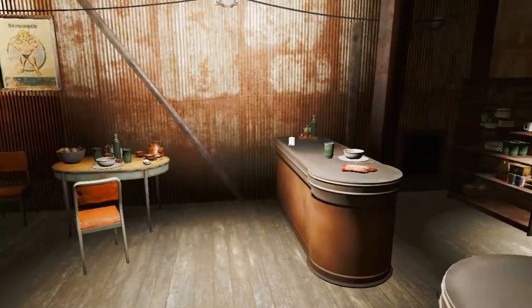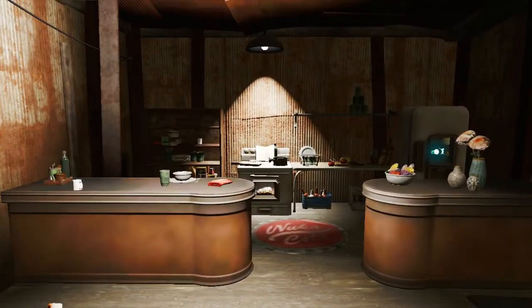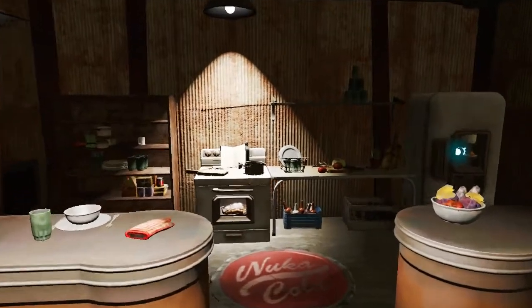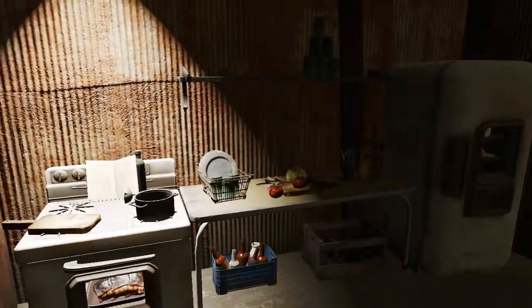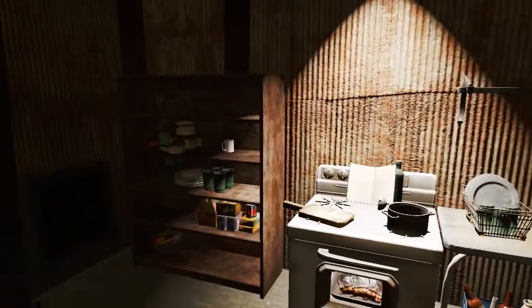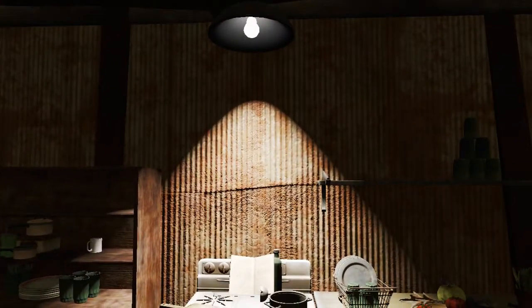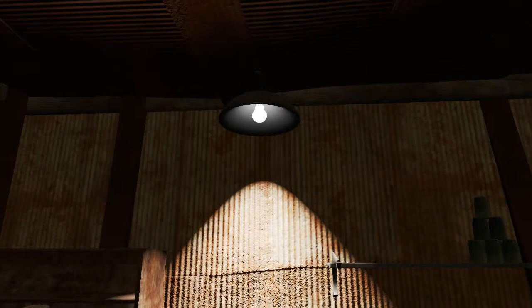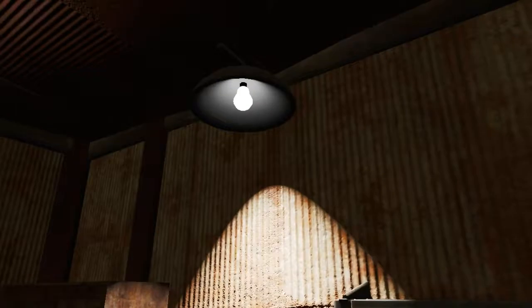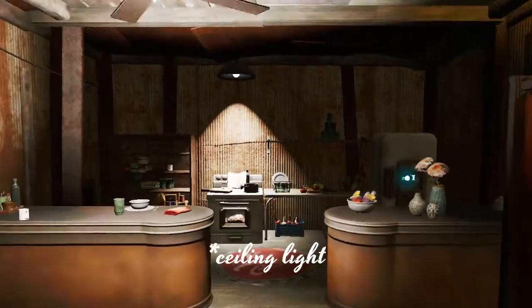So let's look at this place. We are at the entrance here and on this side we have a small kitchen. It's nothing really fancy, but it has everything needed, I think. Some storage and food and everything. I like the light here — I use the floor lamp, but I put it into the wall so it looks like it's a normal roof lamp.